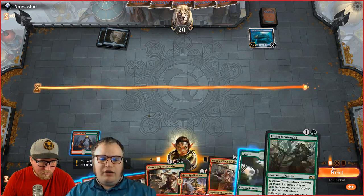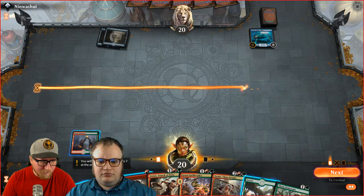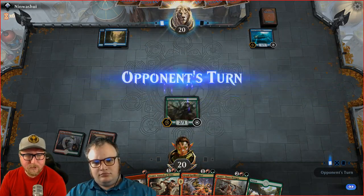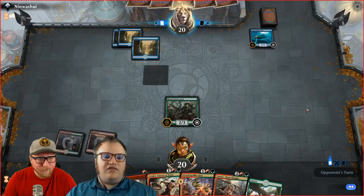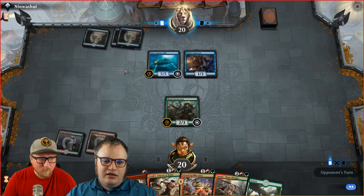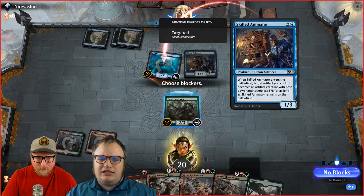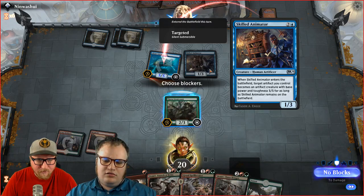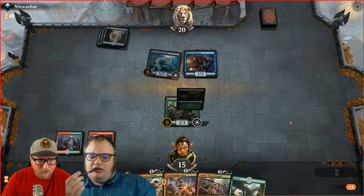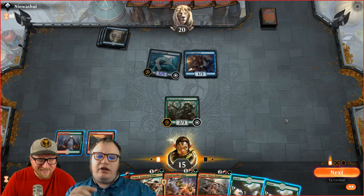Let's play the Mountain and the Thorn Lieutenant. This is our sticky guy — when you spend removal on him, he creates a 1/1 green Elf. If they play something intimidating, we can play our three-mana Domri to fight it. The Skilled Animator made that a 5/5 as long as it's on the battlefield. I'm not blocking a 5/5. So until we get rid of that 1/3 Animator, we're dealing with a 5/5.